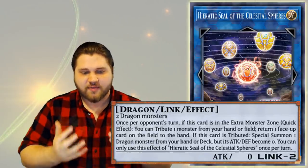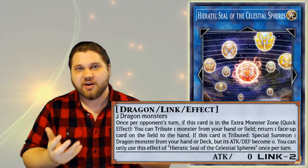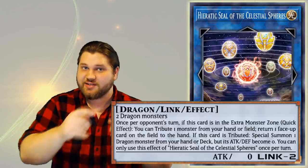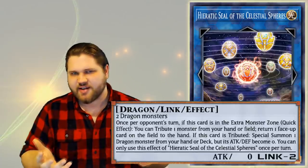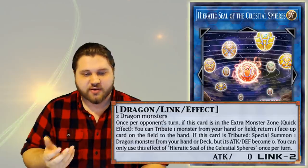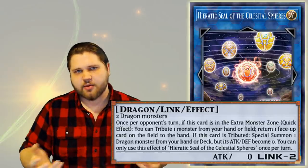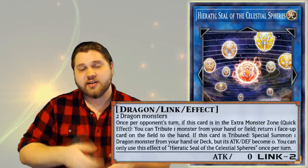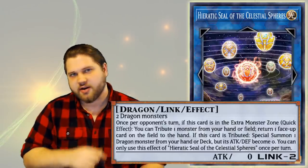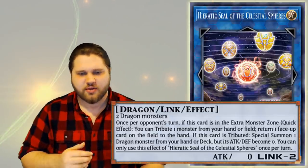Konami has had a lot of problems in the past giving just generic good Dragon support, because it is one of the most supported themes in the game of Yu-Gi-Oh with the largest number of members. Its first effect is: once per opponent's turn — quick effect, so spell speed 2 — if this card is in the extra monster zone, you can tribute one monster from your hand or field to return one face-up card on the field to the hand. I'm not sure why they put 'quick effect' if they already said 'once per opponent's turn,' but I guess just to indicate it's spell speed 2.